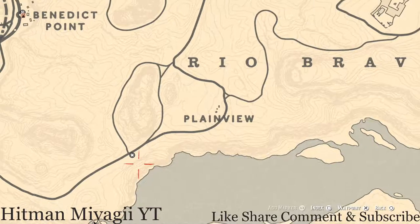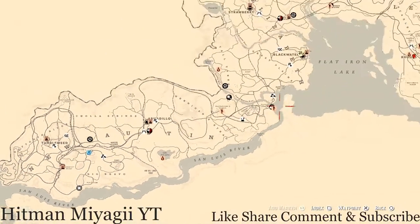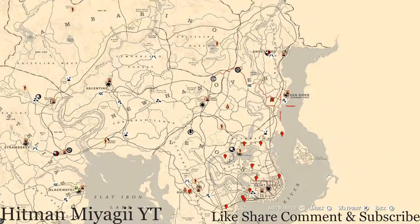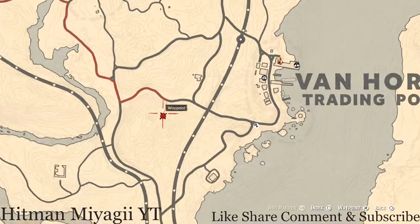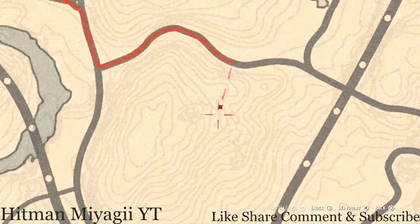The Caribbean rum antique alcohol bottle is all the way on the other side of the map, closer to Van Horn. If you want to get there quickly, make your way to Van Horn and right here at this exact spot there is a watchtower. Go up the ladder, there's a platform, then go up the next ladder and at the very top is where you will find the Caribbean antique alcohol bottle.